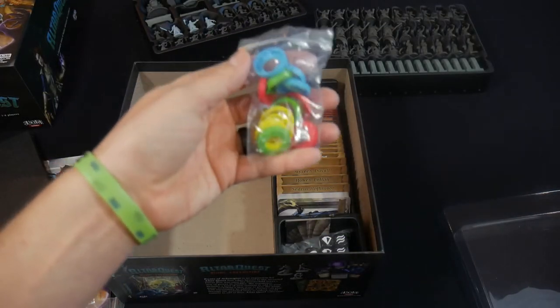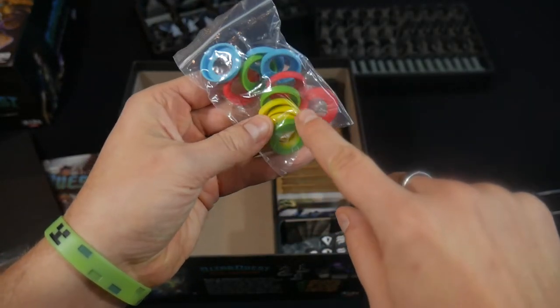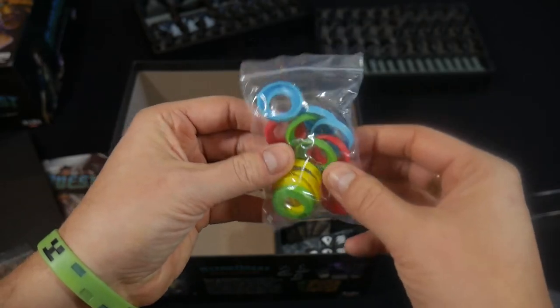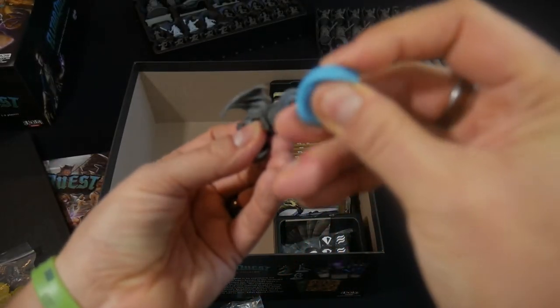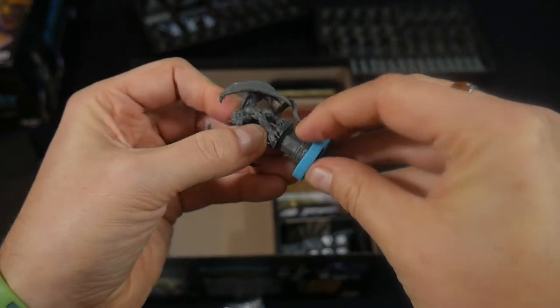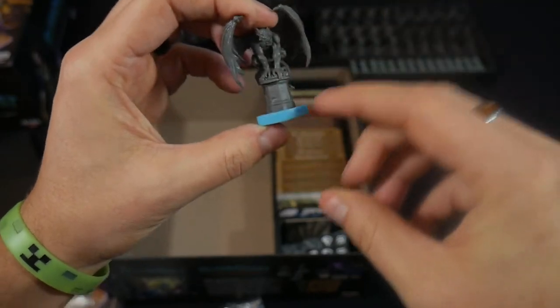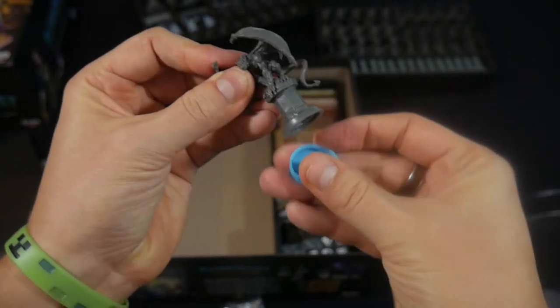We just have a couple more things. We've got base rings that you can put around different monsters to match them. They're very easy to put on and they're pliable — not like hard plastic. The ones that came with Midara were really stiff and hard to get on; these are really nice. Good job there.